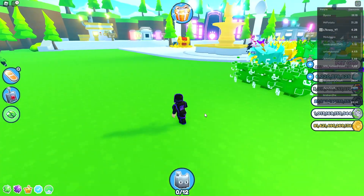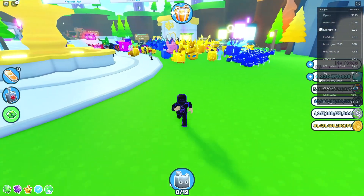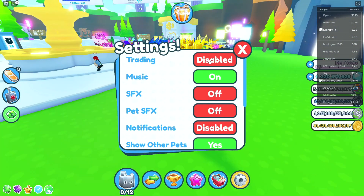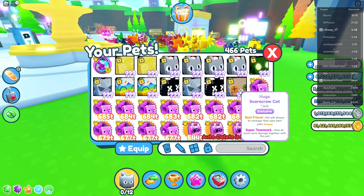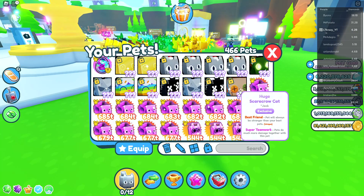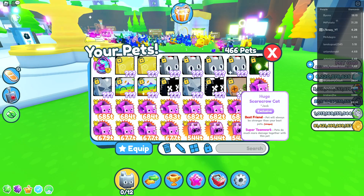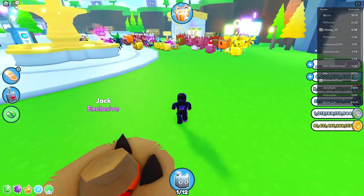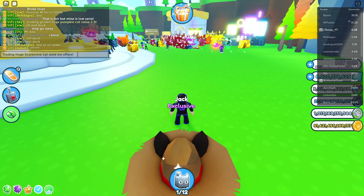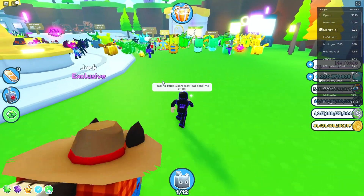We just landed in the trading plaza, and we have to do a few things so people know that we're ready to trade. Step number one is obviously turn our trades on for everyone, because I usually have it disabled. Step number two is probably to equip the pet, which is obviously the huge scarecrow cat. We just hatched it yesterday — did you guys hatch it? Let me know in the comments. I got really lucky, but I still have yet to get one of the balloon ones. So let's put that on, and we're gonna also type in the chat that we're trading, and hopefully people send us offers. We'll wait until we get the first trade offer.